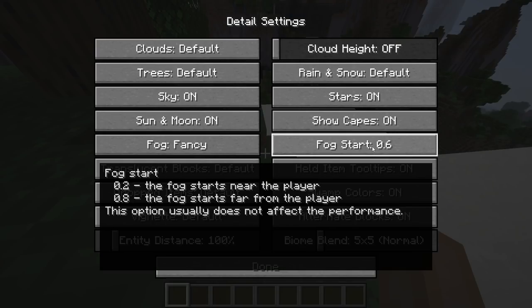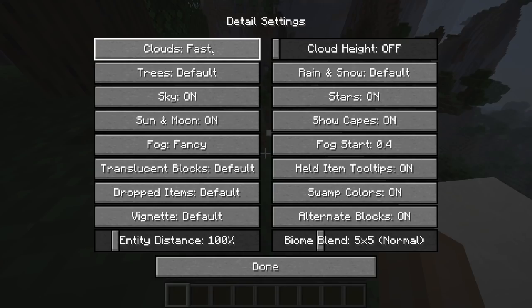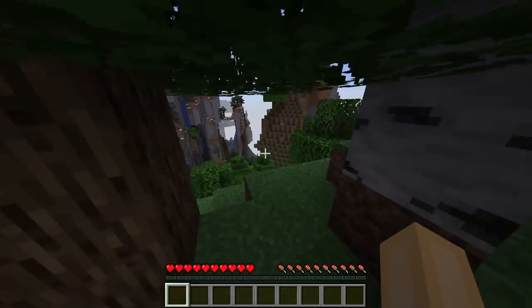...fog off — no, how do you do that? All right, well that doesn't matter. We need to get rid of the clouds: default, fast, fancy, off — there we go. All right, so where have we spawned?